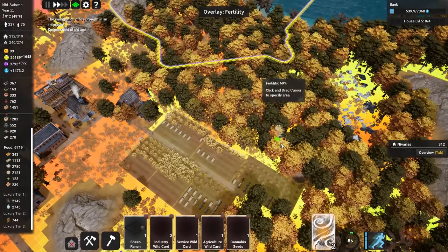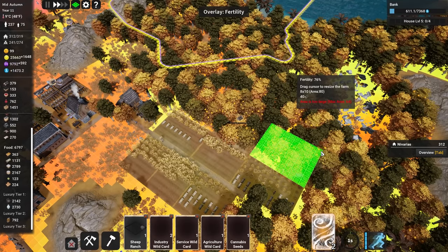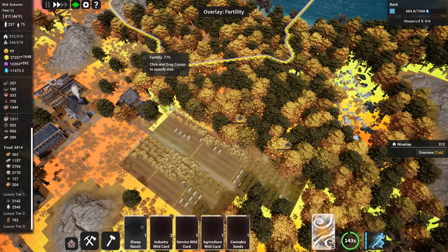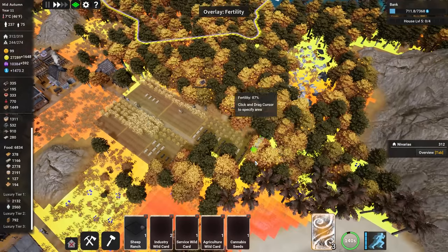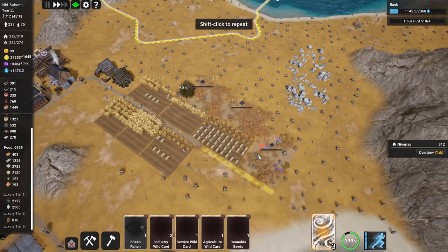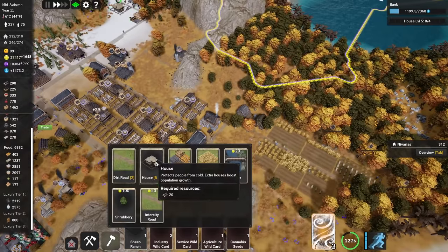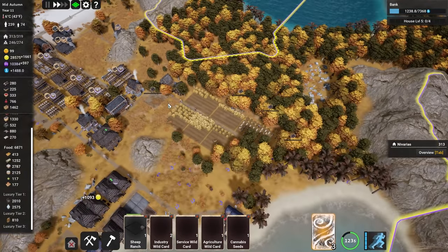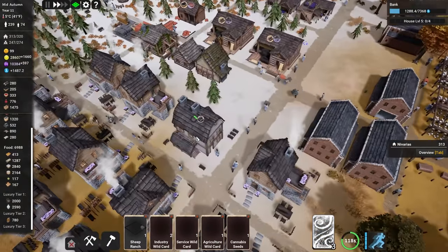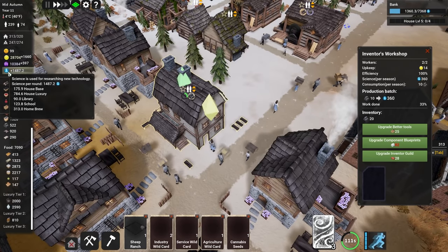I'm going to add a few more cannabis fields — that gives me combo level three, very good. Even though the fertility isn't the highest here, we have lots of workers. I might also build another house nearby close to those farms. Now the inventor's workshop is up and running — it generates 360 research points, really speeding up our research.